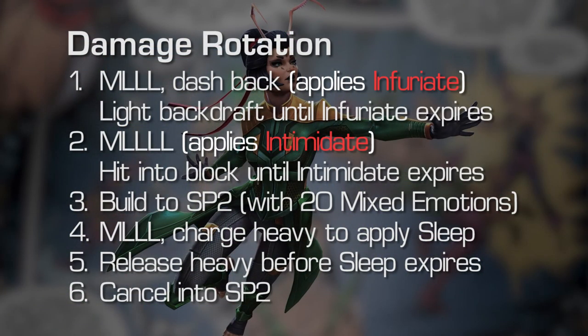Okay, quickly let's review the rotation. Number one: do a medium and then one to three light attacks, then dash back to apply your infuriate debuff, then light backdraft repeatedly — this is going to build up your mixed emotions. Number two: use a light-ending combo to apply your intimidate debuff, then hit into their block repeatedly — this is also going to apply those mixed emotions. It's important to note that these first two steps are actually interchangeable. You can start with intimidate if it better suits your needs, or you can start with infuriate.